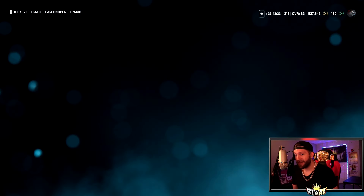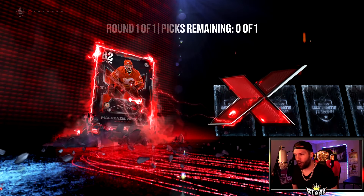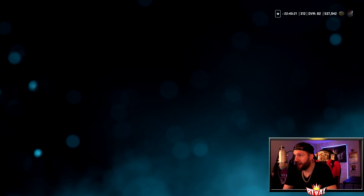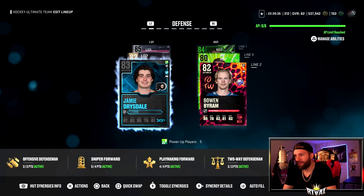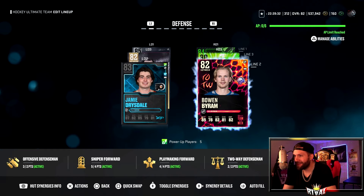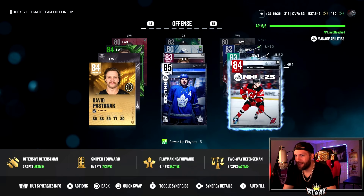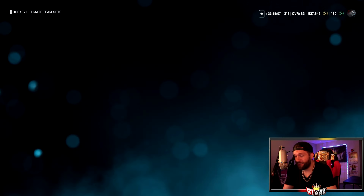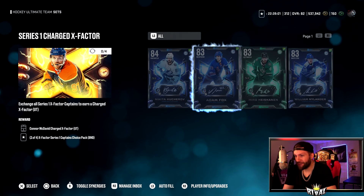Now I have two X Factor Series One Player Choice Packs. I'm gonna be doing my first Captain Pack in this video. I don't know who I'm taking yet, but I'll figure it out. With how bad my memory is, I probably should have checked the collection first. Let me look at my lineup — it isn't anything too crazy. I need a left-handed defenseman maybe, or someone on offense. We just got rid of Timo Solani, so I need a right-handed person.